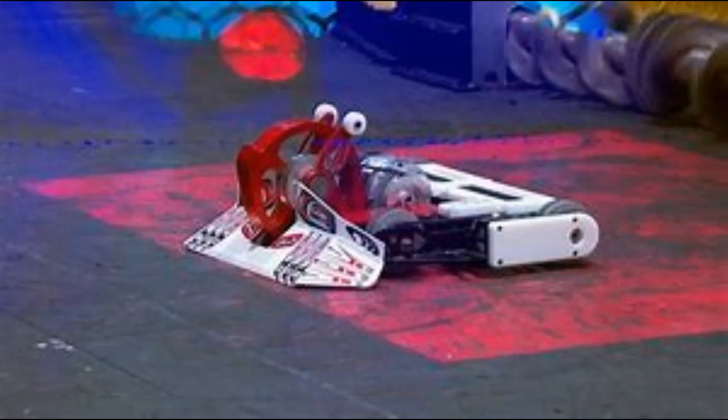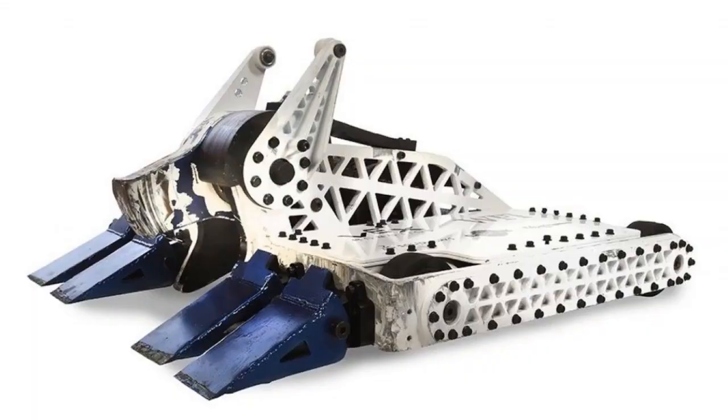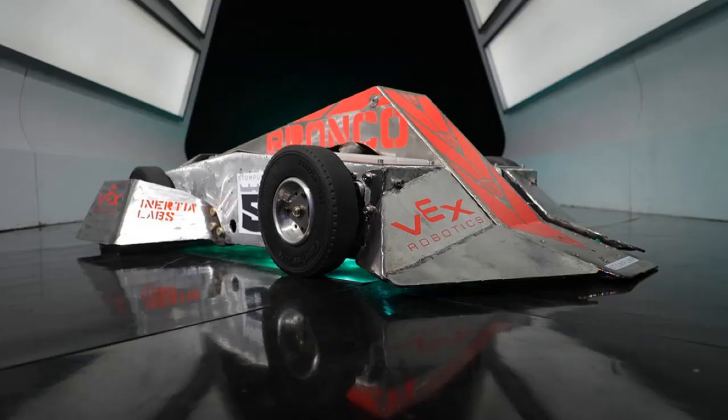Bronco's defeats include losses against Tombstone, Minotaur, Whiplash, and Bite Force. Bronco's driving style is often cautious and conservative. Reason Bradley often takes his time lining up the flipper to attack opponents before launching them into the air. Bronco's tactics include backing into opponents with its rear wedge before firing the flipper, and getting opponents into the corners or sides of the arena to potentially flip them out of the arena.